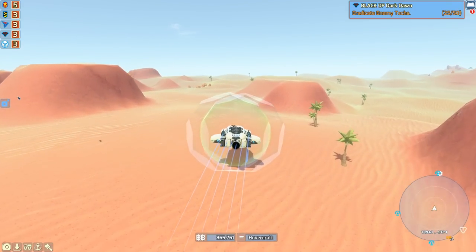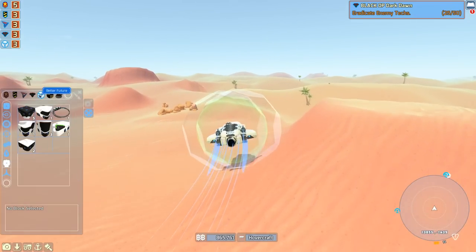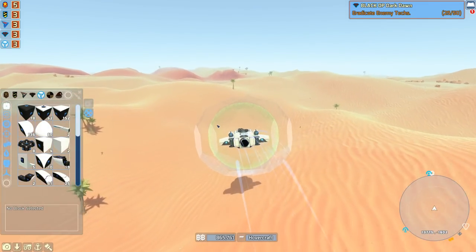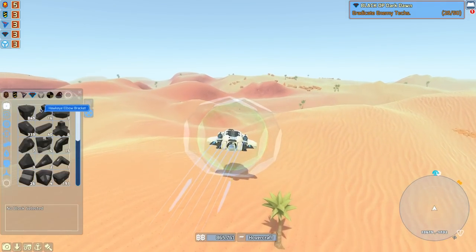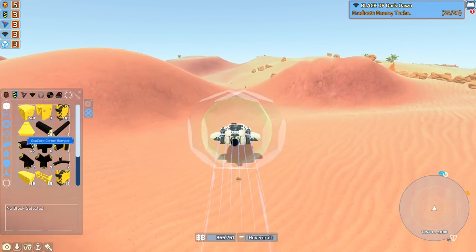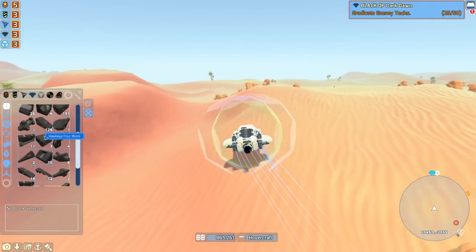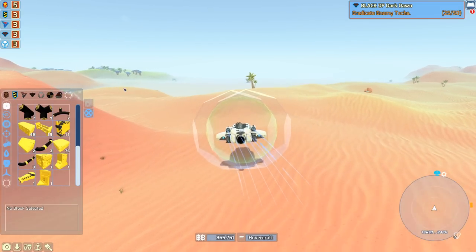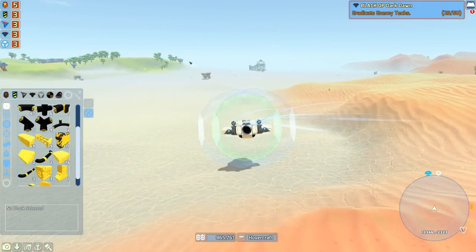As I slowly meander back — I could be flying, but I just prefer using the hover — which of the anchors are we even going to use and what style are we going to make it? I think I'm going to stay away from Better Future for this one, just because I've used Better Future for way too much stuff recently. So I'm thinking either Geocorp or Hawkeye, or perhaps a combo of the two. I actually find they do mix really well, especially with all the bumpers.